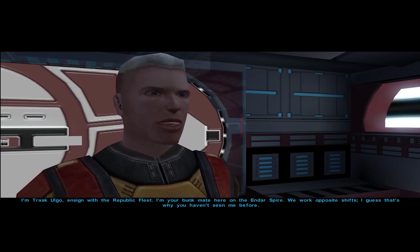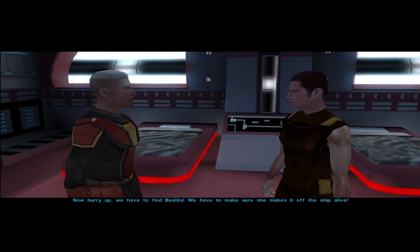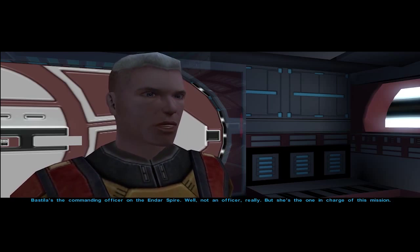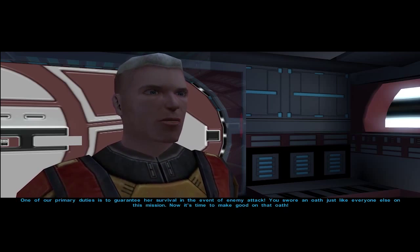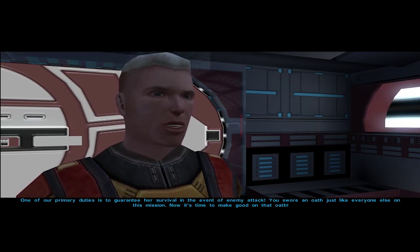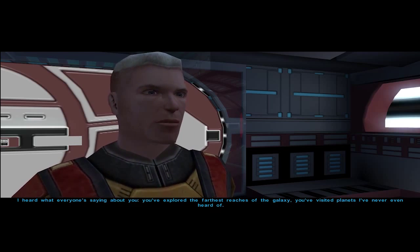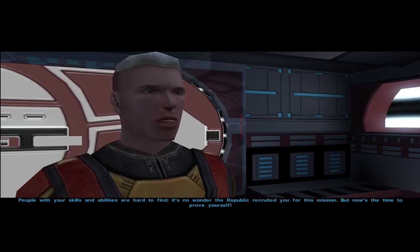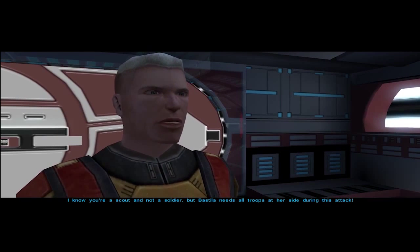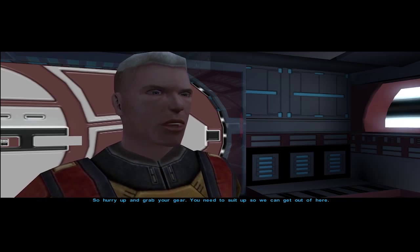I'm your bunkmate here on the Endar Spire — we work opposite shifts, I guess that's why you haven't seen me before. Hurry up, we have to help Bastila. I've played this game — I'm sure she makes it off the ship. Bastila is the last — not really an officer — but she's in charge of this mission. One of our duties is to guarantee her survival. Apparently you've explored the farthest reaches of the galaxy. Fine, fine — you twisted my arm, let's do it. Grab your gear, suit up.